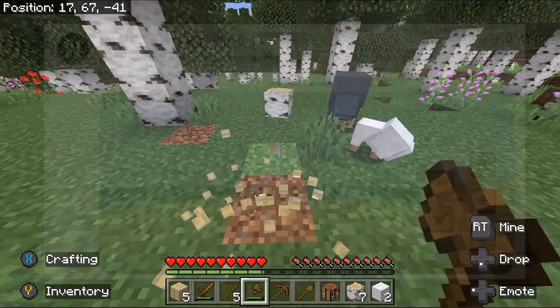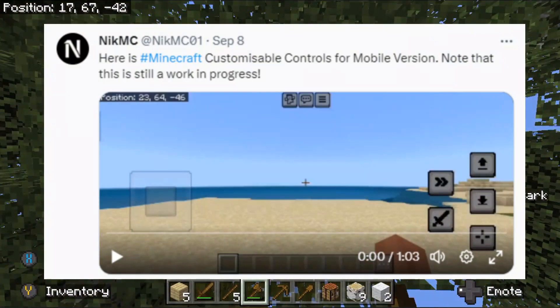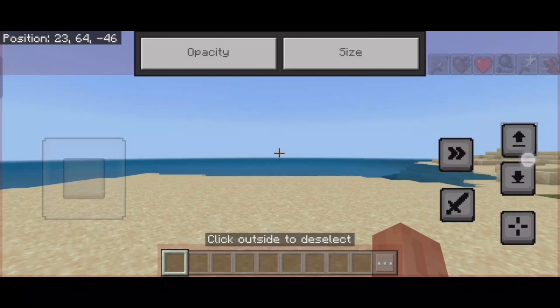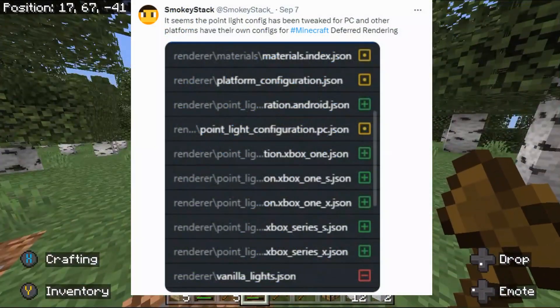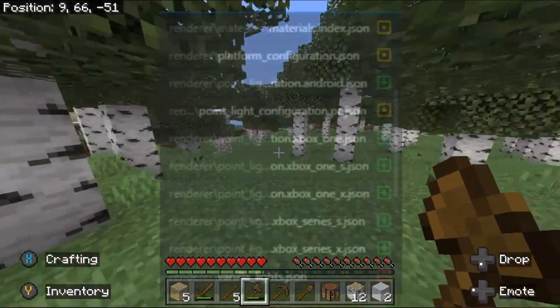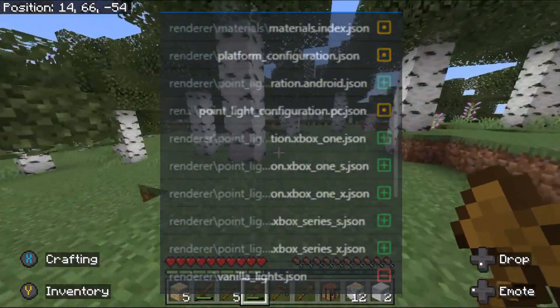Nick posted this on Twitter — here's a look at Minecraft Quest touch controls for the mobile version. Note that this is still a work in progress. Quest touch controls are coming soon as a hidden feature within the latest Bedrock preview, and he shared a video of it in action. Also, Smokey Stack posted that point light configs have been tweaked, with PC and other platforms getting their own configs for Minecraft deferred rendering. An image was shared showing different versions as well.